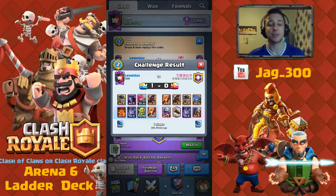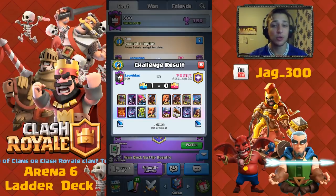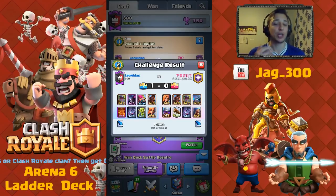The whole point of this deck is to defend using the P.E.K.K.A., the Archers, your Valk, your Goblins, and your Bats. Your Furnace is used as a defense to drag over the Giant, the Hog, or any other building-seeking troops to the middle, where it allows your P.E.K.K.A. and other defensive cards to chip away and take them out. It also acts as a second prong, using the Fire Spirits offensively to chip away at the tower.